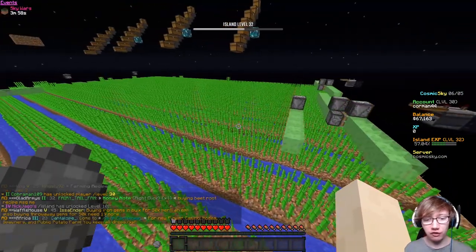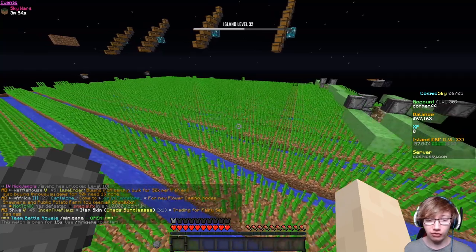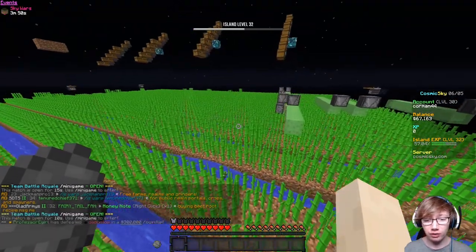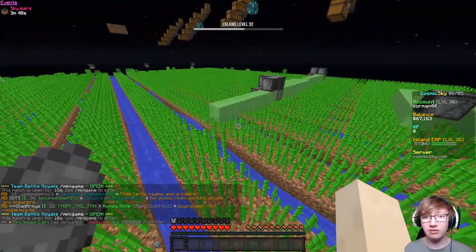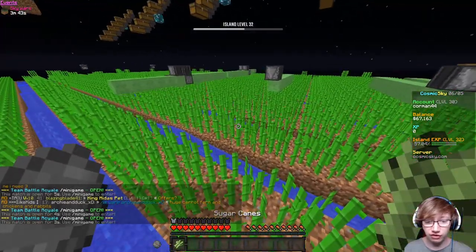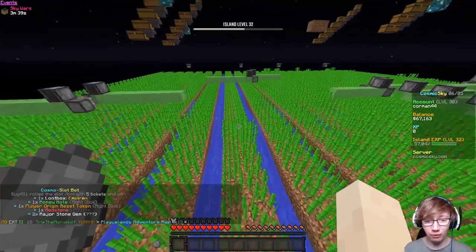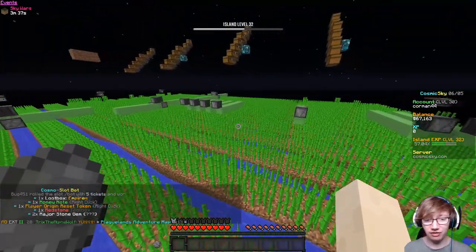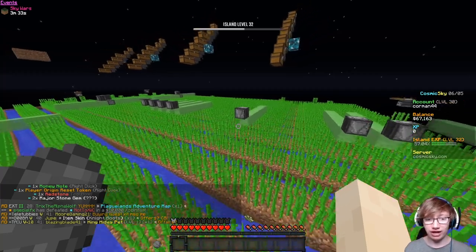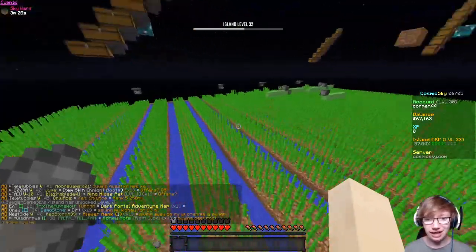Sugarcane farms are really good for one thing: as you can see on my screen, you get 10 XP per every single sugarcane that gets grown — which confuses some people. You get the XP whether you're AFK-ing or manually farming, but it doesn't show up as you're harvesting it yourself; it registers as it regrows. So every time one is growing we're getting 10 XP, and as you can see there are like 30–50 per second growing.